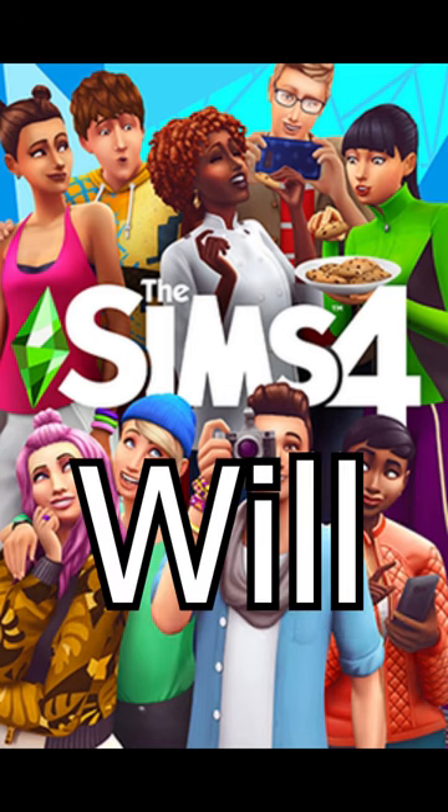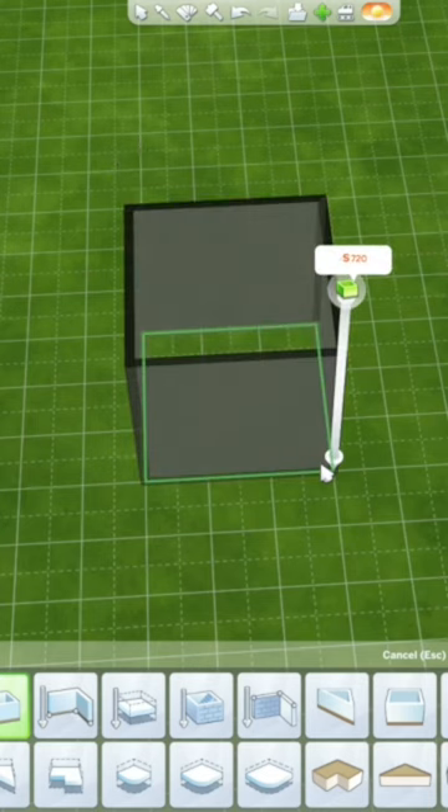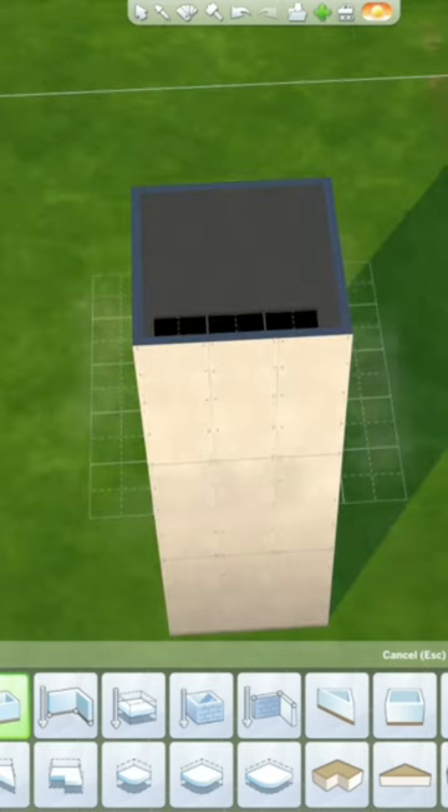This Sims 4 base game build hack will change everything. Start off by making a 3x3 room and stack 3 of these on top of each other to make a little tower.